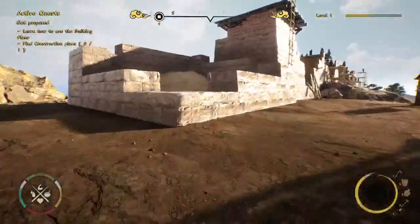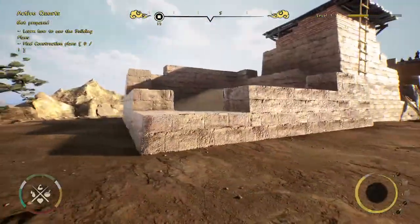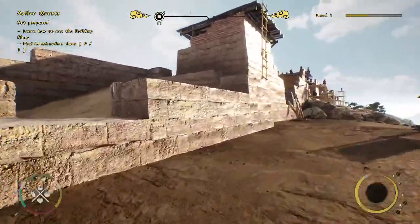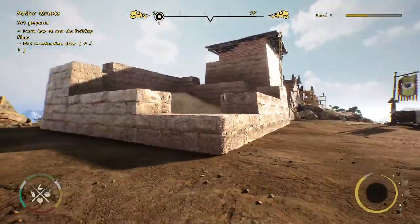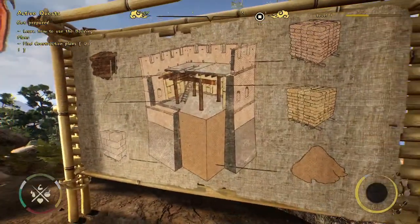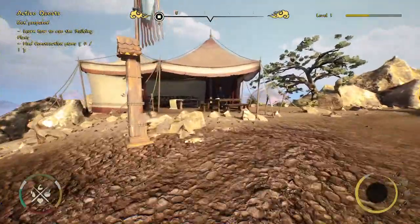Here we are — this is the main location of the demo where we'll be building the beacon tower. The building is in a very early stage right now, and here we can see what it will look like when we finish it.